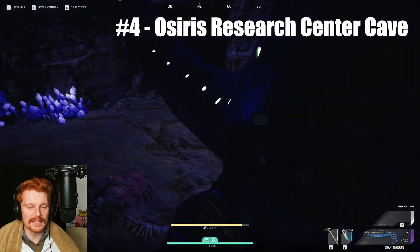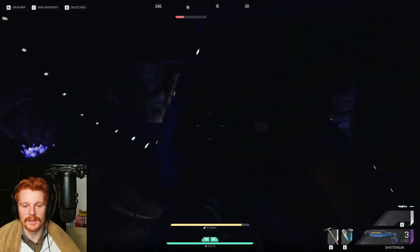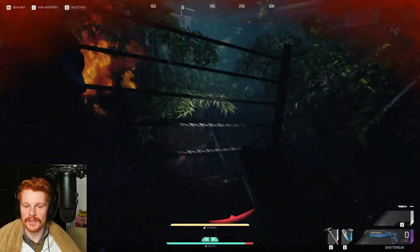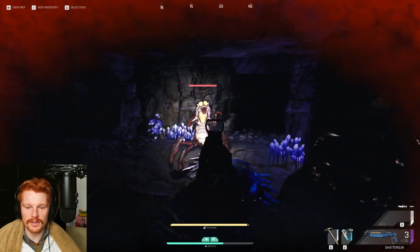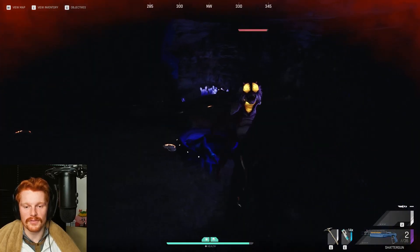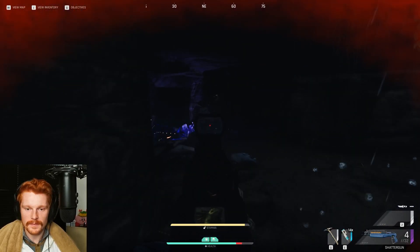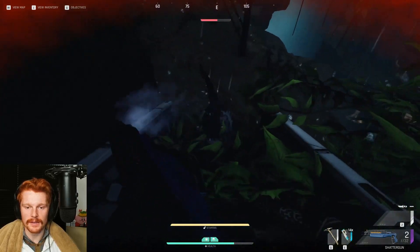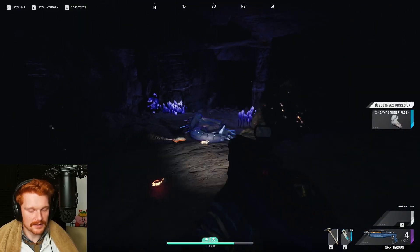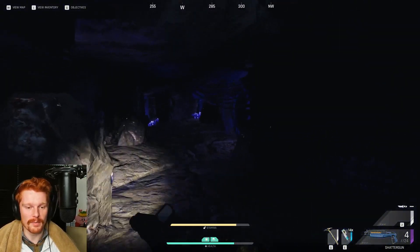This spot also has mobs, and one of the criteria for these locations is not having as many creatures to kill — the more creatures you have to kill, the more likely you are to be making noise and the more likely you'll be weakened when you have to fight other players. I'm getting hit by an invisible strider. This location does have more creatures but it has a decent amount of iron, which is probably one of the reasons it made the top five.